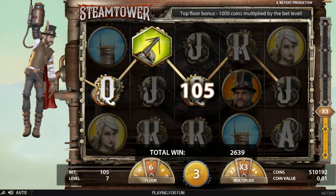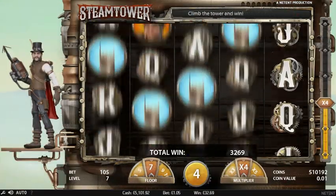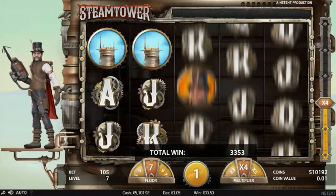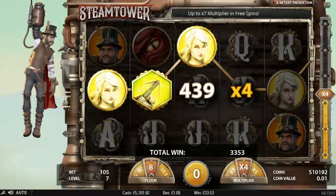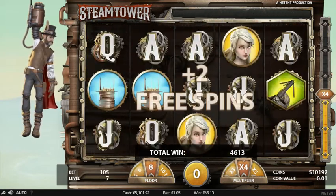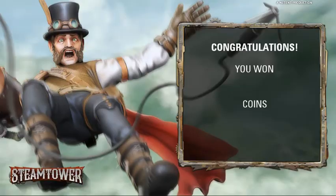Just throw another one in — another two in. It's proving me wrong, this slot. Two now, 33x, smaller than mine as well, 46x, 45x — just throw another one in. Finishes at 46x.